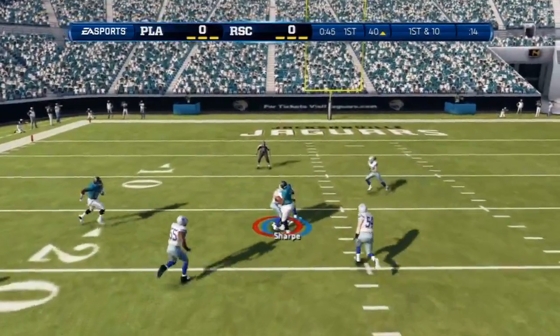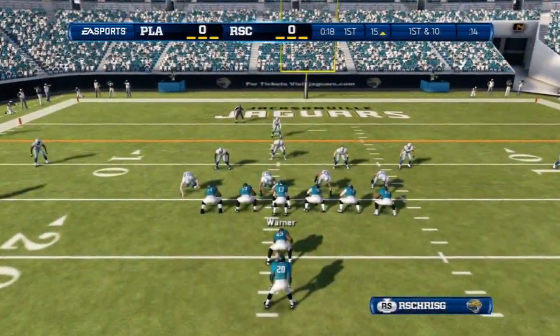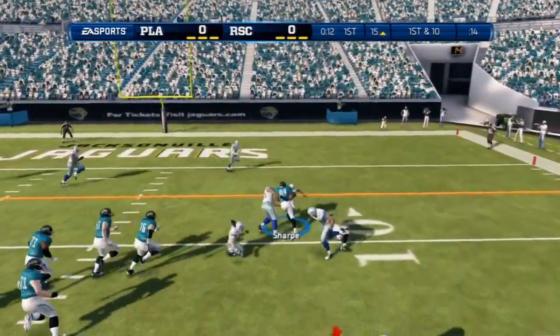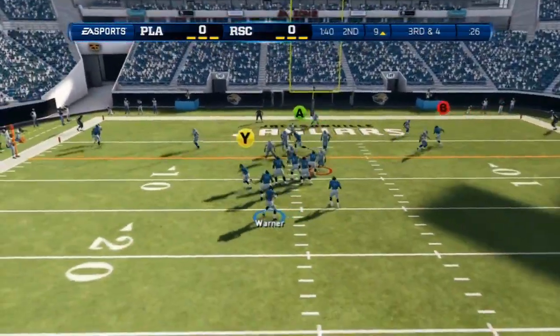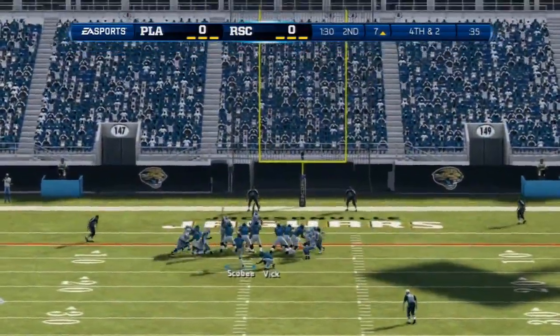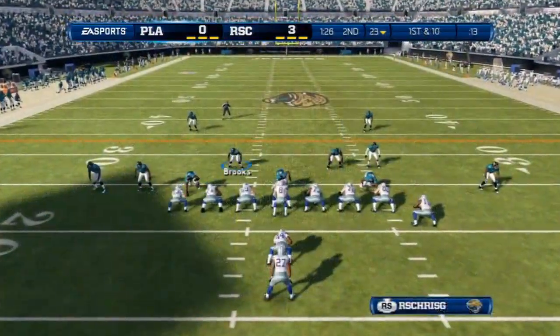Kurt Warner drops back again and throws it over the middle to Shannon Sharp for another nice gain of about seven yards. Third and four, play-action - Kurt Warner throws it out but that is going to be short. My offense starts out hot but we have to settle for the field goal. Disappointing, but at least we got points on the board.